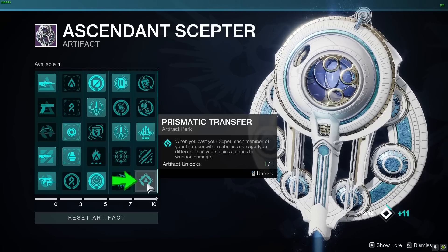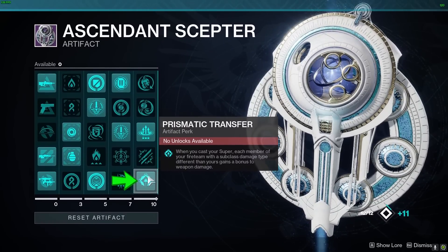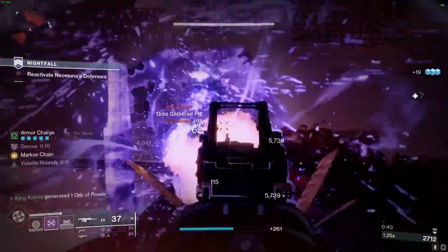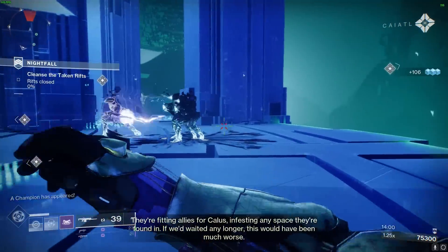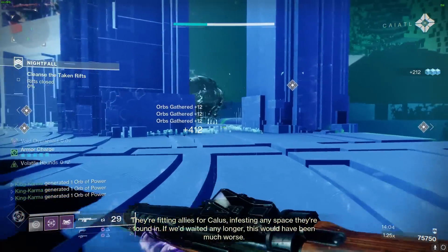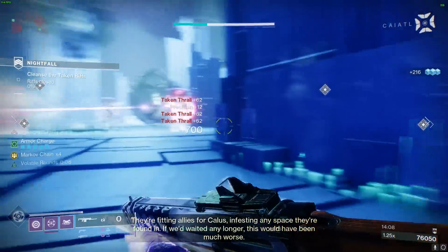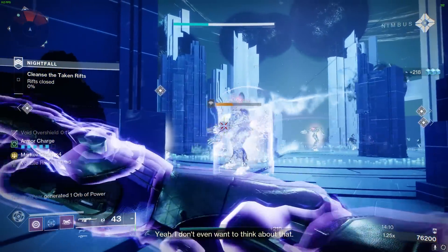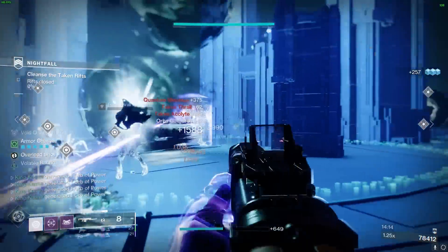In conclusion, this void build is a force to be reckoned with, perfect for any activity in Destiny 2. Our selected abilities, aspects, fragments, and armor mods work seamlessly together to create a devastating combination that will leave enemies in its wake. If you enjoyed this build and found it helpful, please don't forget to like the video, leave a comment below, and subscribe to our channel for more exciting builds and gaming content. Thank you for watching, and have a great rest of your week!